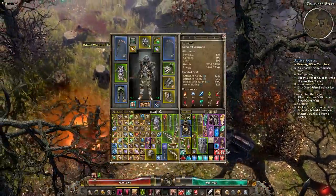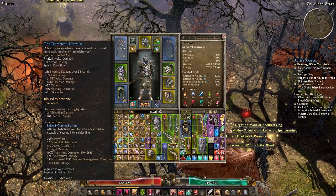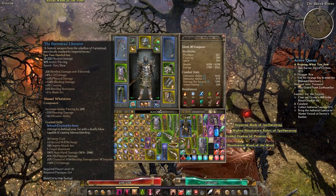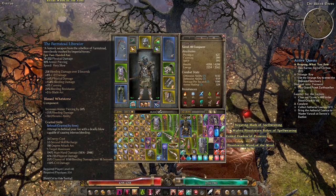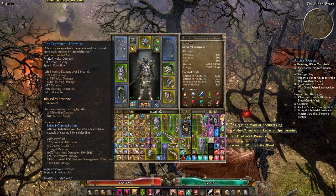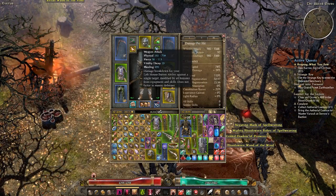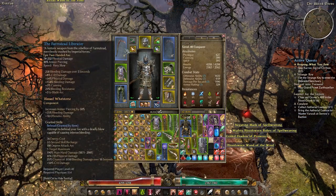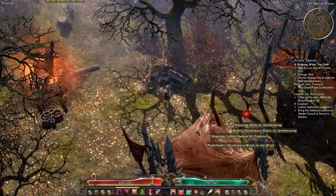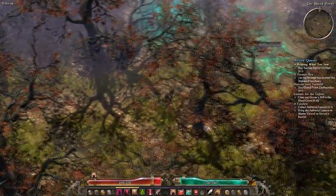Here we go — Farmstead Liberator. Basically a bunch of bleeding damage. It's got 258 bleeding damage there, a buff to percentage bleeding damage at 154%, 3% cunning which also boosts our bleeding damage, and a huge amount of physical damage which gets taken into account for our weapon attack. I've currently got a Blessed Whetstone on there which is 25% bleeding damage as well as offensive ability, and I'm working towards a Bloody Whetstone which does even more uber bleeding damage. So that's going to be awesome.